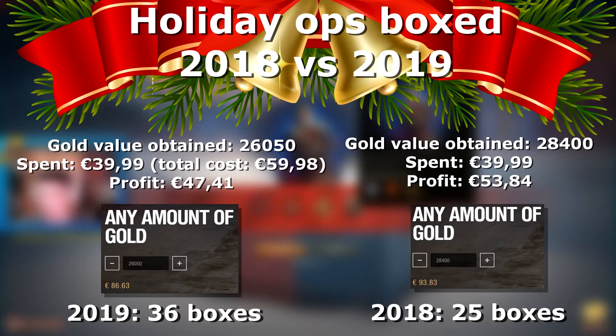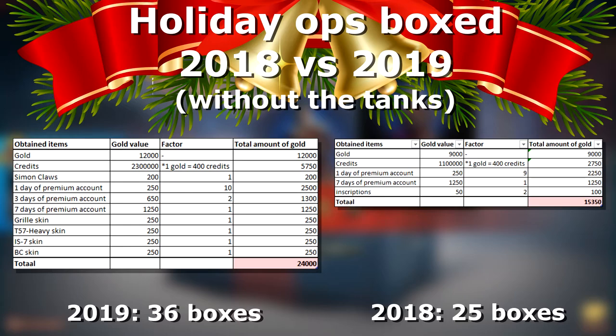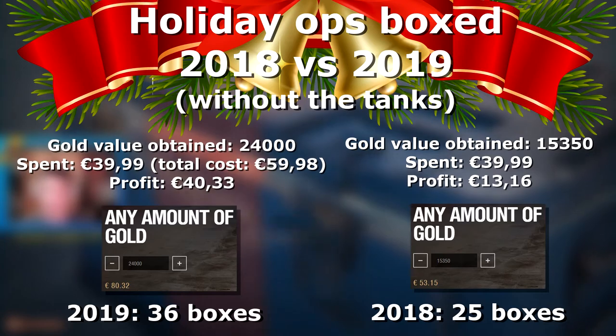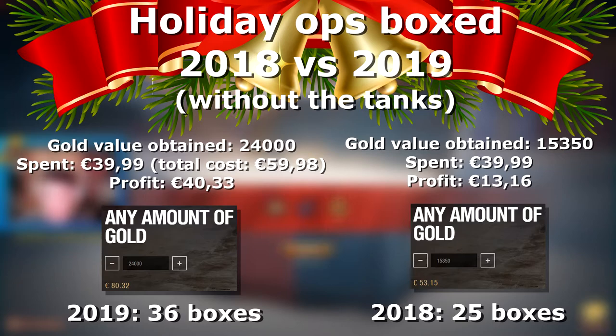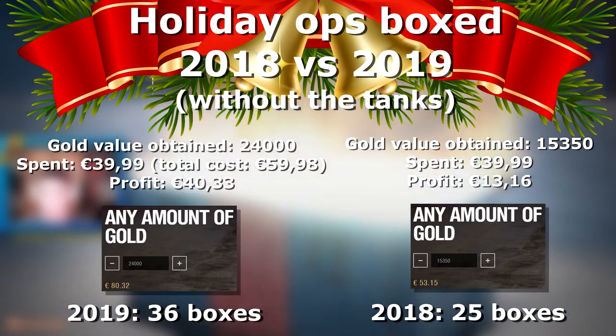This outcome sparked my interest to see what results would look like without including any of the tanks. When you exclude tanks, a big difference becomes clear: this year I obtained a lot more non-tank items than last year, meaning I actually made significantly more profit when tanks are excluded. From this I conclude that last year my profit was regulated by tanks, while this year it was regulated by a larger variety of other items obtained.